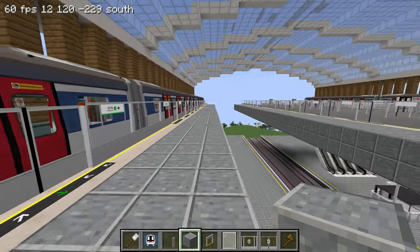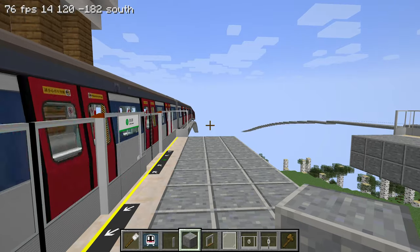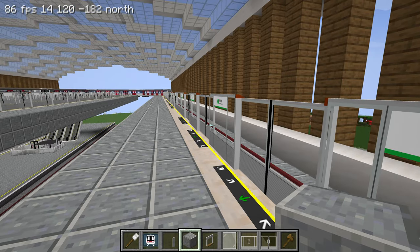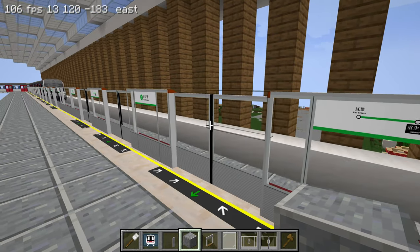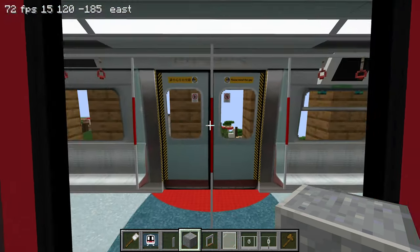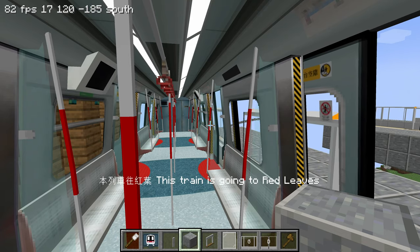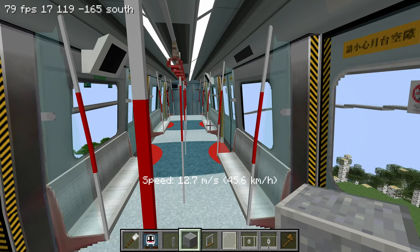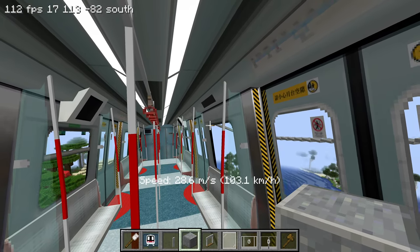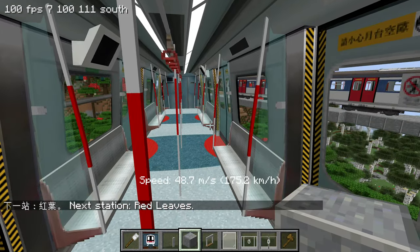What you're looking at here is the first station that I built in the last episode. This line is just a test line. Why don't you go jump on the next train and then we can go to the next station and maybe we can do something there. Sounds good. Good job. I'm proud of you. We're just going to the next station — there's only two stations on this line. Next station: Red Leaves.